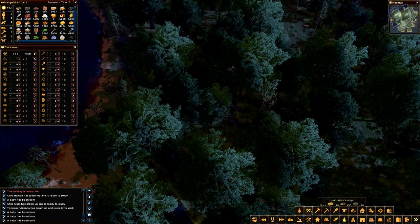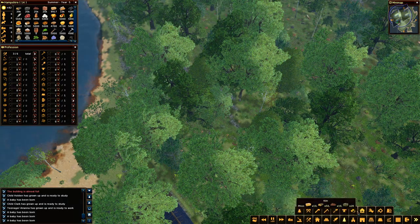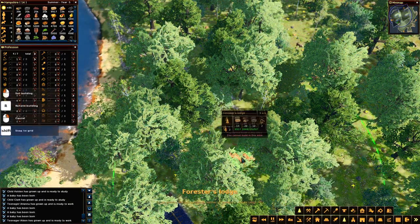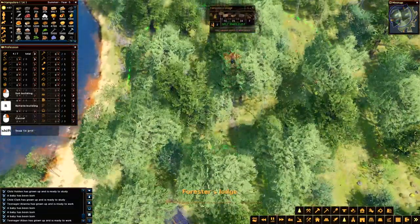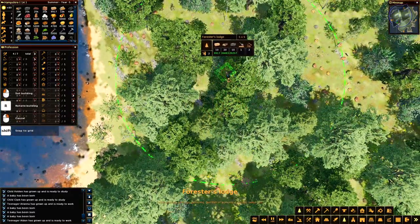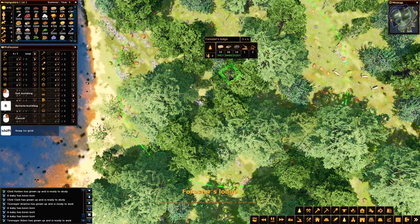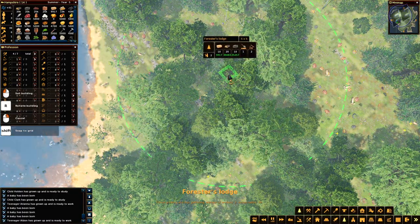Resource gathering - lumberjack's lodge... actually, forester's lodge - there you go. So if I put in a forester's lodge... is that as far out as I can draw? It is. But I can come up - there we go, I can see that a little better. I could put a forester's lodge in right there.